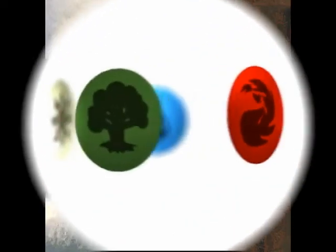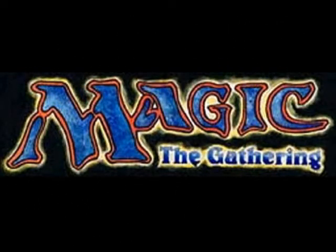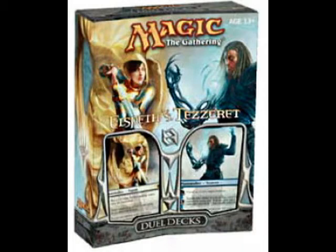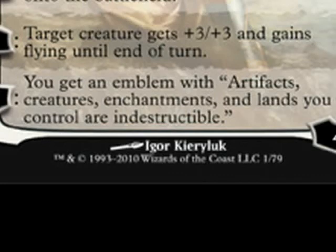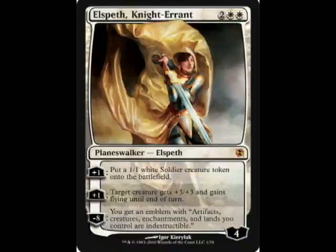I think it's Wizards' way of saying green and blue are going to get better, and that's why this card was spoiled first. Moving on to the new duel decks coming out, Elspeth versus Tezzeret. You can see from the art on the new Elspeth, which is really gorgeous, that it has a new feature — an emblem that says artifacts, creatures, enchantments, and lands you control are indestructible. So now we will have emblems to track state-based effects. Once your Elspeth ultimate goes off, everything's indestructible, and you get a token that stays on the battlefield so you'll remember.